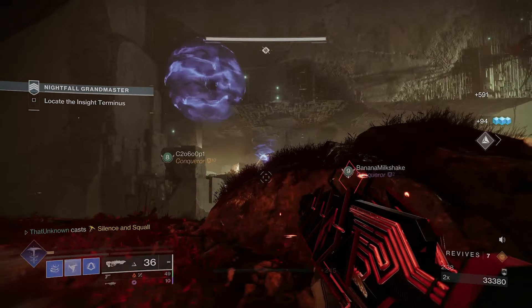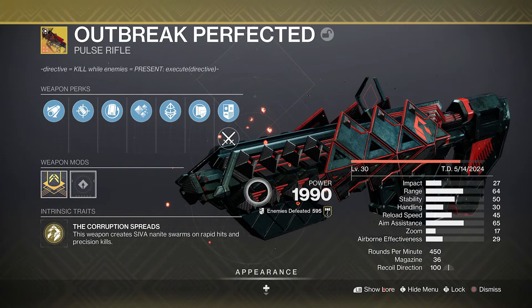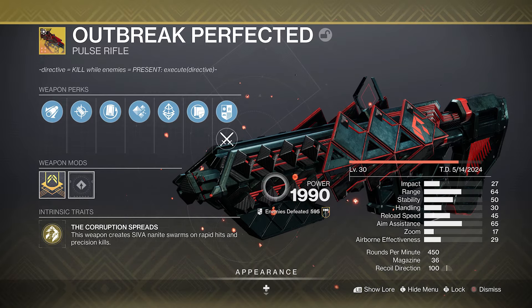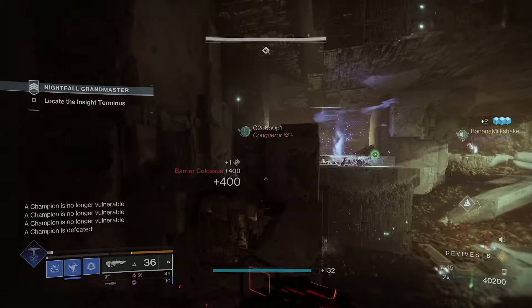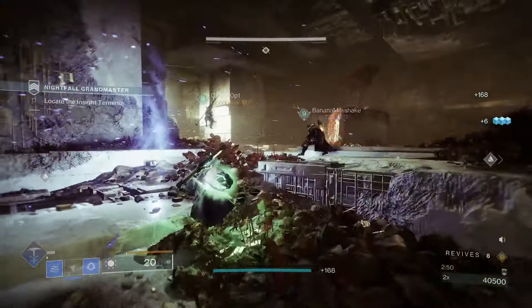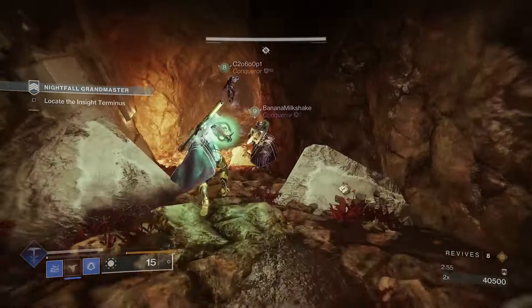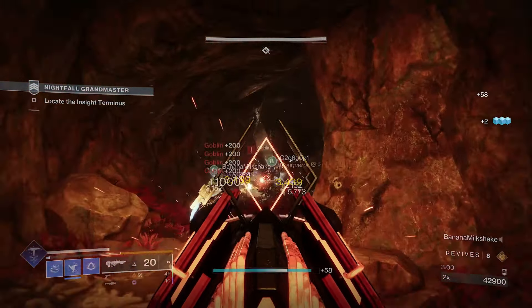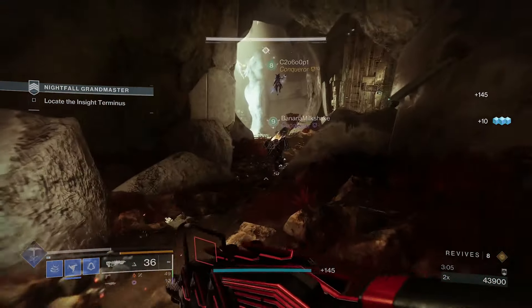While there are a lot of good anti-barrier weapons this season, the best one is definitely the Outbreak Perfected. It's fantastic at dealing with barriers and also at dealing with pretty much anything else Grandmasters throw at you. If you slap on Rewind Rounds, you can pretty much solo barriers without having to reload, while also getting an insane amount of super energy and transcendence energy.